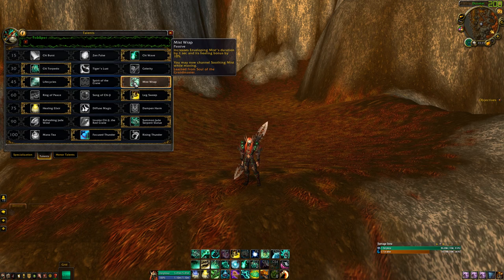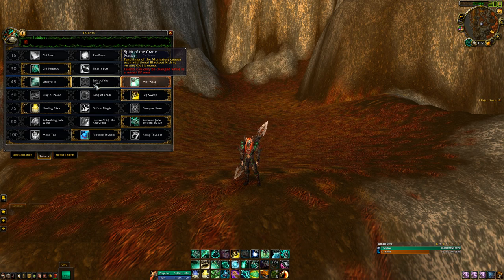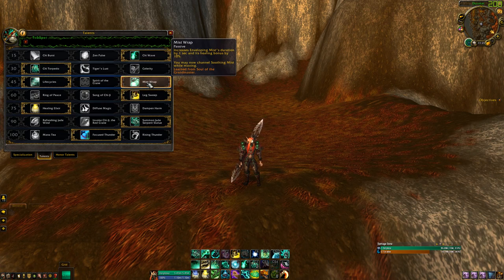In Tier 45 I pick Mistwrap for PvP. As you can see, I'm wearing the Soul of the Grandmaster, so I just get that automatically. Spirit of the Crane — you're not really going to need too much mana in arenas; mana's not going to be an issue. And Life Cycles — I just prefer being able to be mobile and healing.